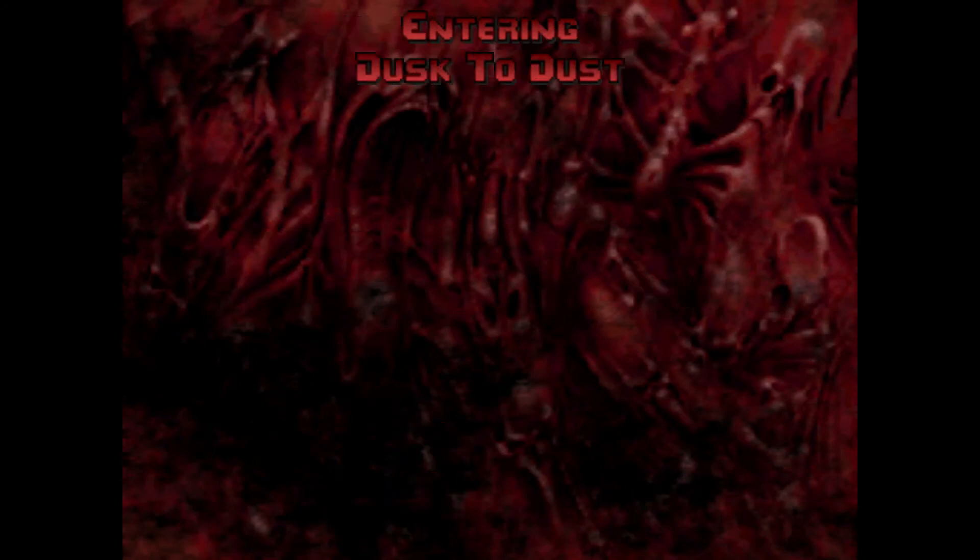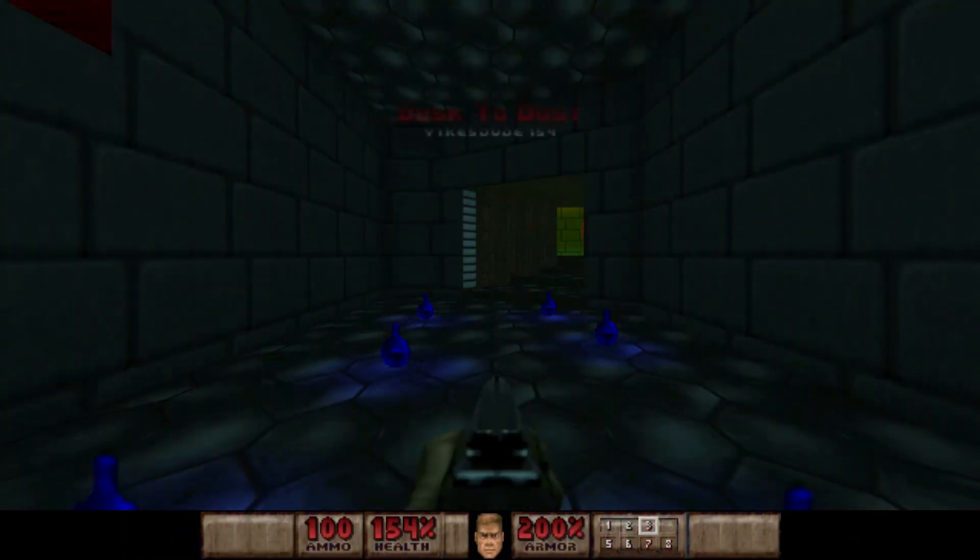In the next episode we're moving on to Map 29, Dust to Dust — probably the joint biggest level, maybe along with Map 30, in the ERAC fell. This is a big boy level, but we'll be getting to that in the next episode. Until then, I'll see you guys in the next one. Goodbye!